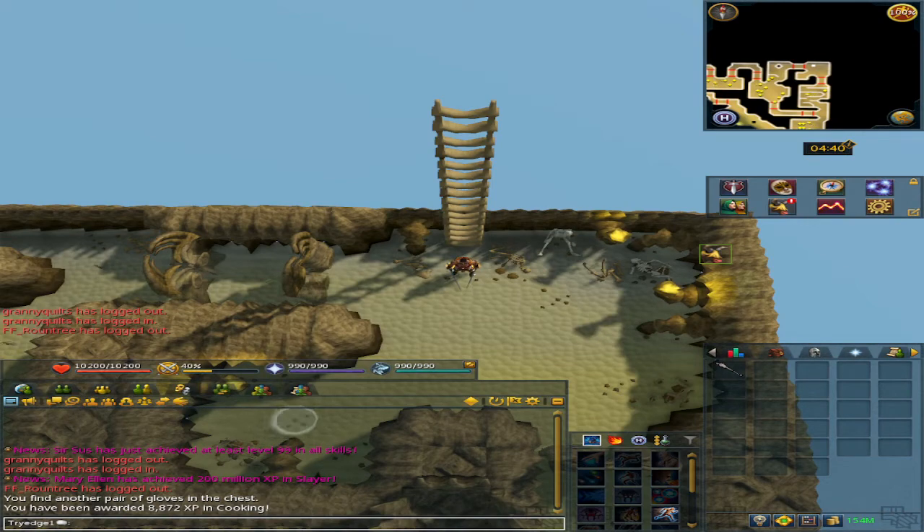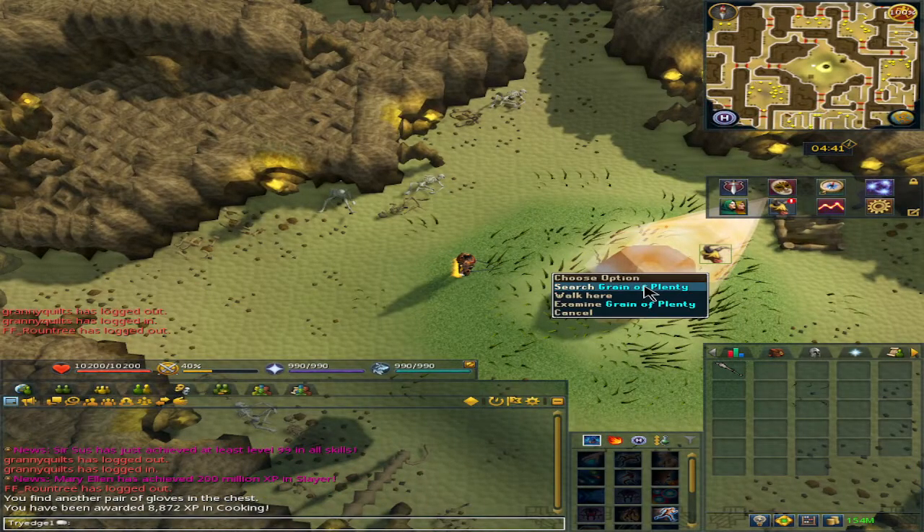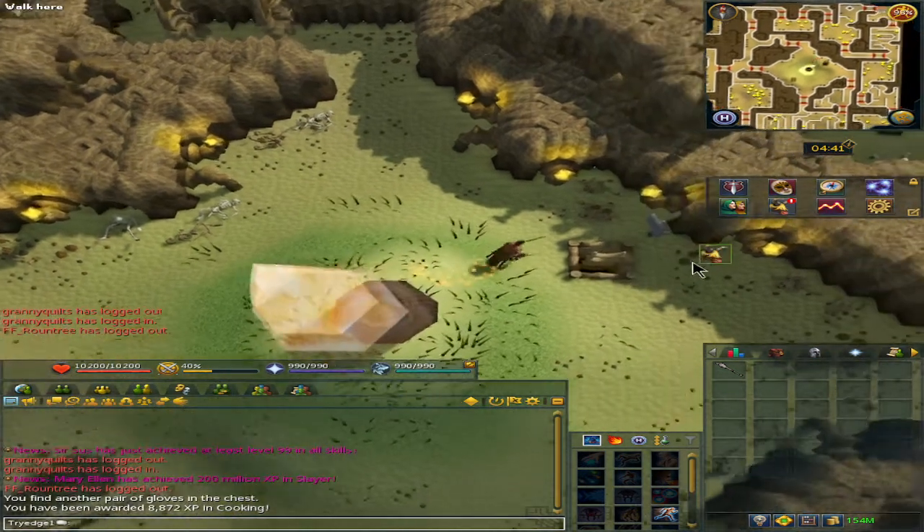Now we are on Level 2. You just pretty much follow the same blue path until you get to the very center. It does have two routes at the very last part — I don't know which is faster, but it doesn't really matter. Just get to the very middle. Once you're in the center, search the Grain of Plenty. This will get you another 2,500 coins. Now we go down the ladder.